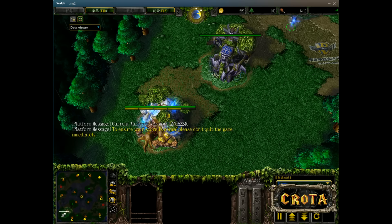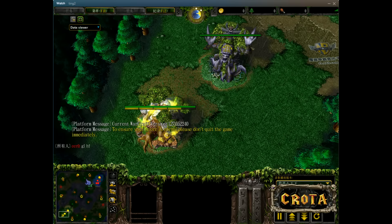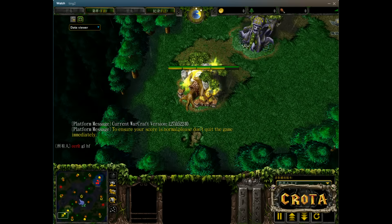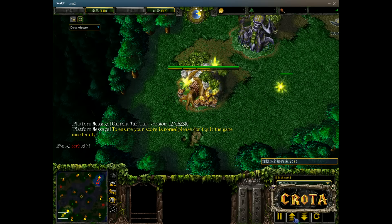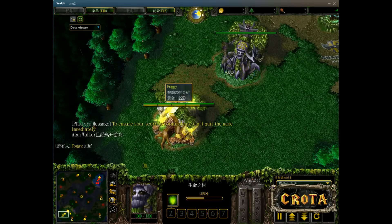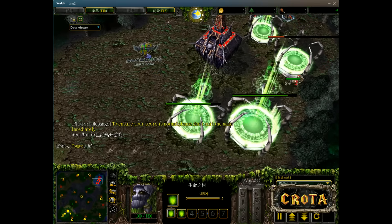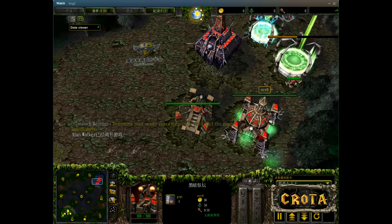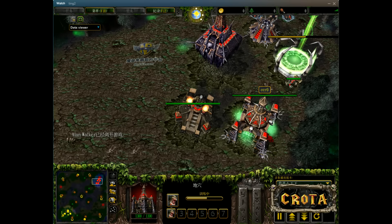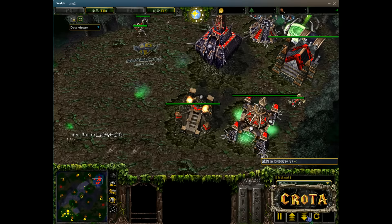Welcome to game number two in this series between Foggy and 120. We currently see 120 with a one to nothing lead in this series. We'll see if Foggy is able to turn things around or if 120 will continue his win streak as we go into game number two, with 120 spawning on the top right-hand side of the map.